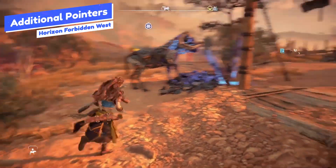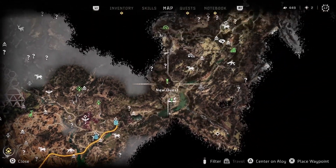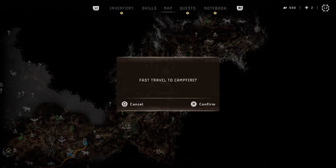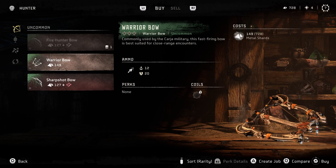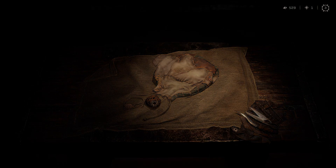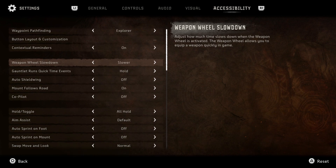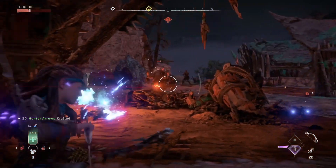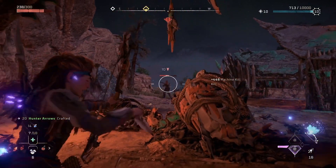You can now fast travel for free from a campfire to another campfire without using a fast travel pack, so you can save those resources. Metal shards are both a currency and a crafting resource, so don't spend all of them on upgrades or gear from vendors, as you will need them later for crafting. In the settings, you can also change the weapon wheel slowdown so that if you're trying to craft ammo on the fly during a fight, you can slow down time more aggressively, making it easier to avoid attacks while crafting in combat.